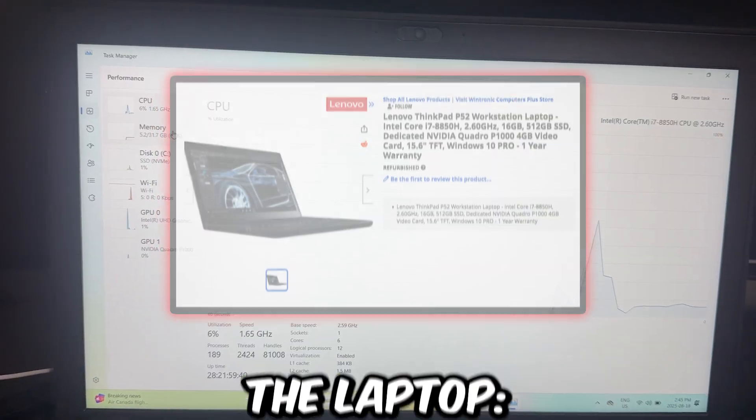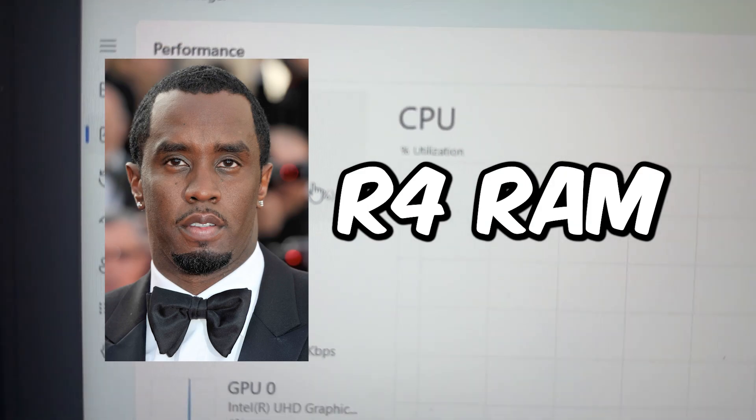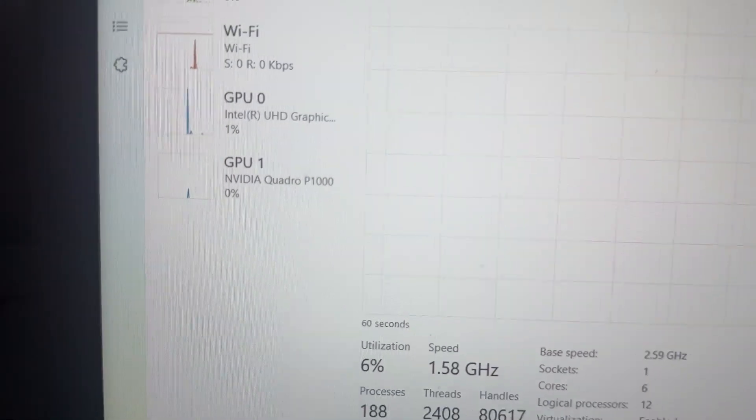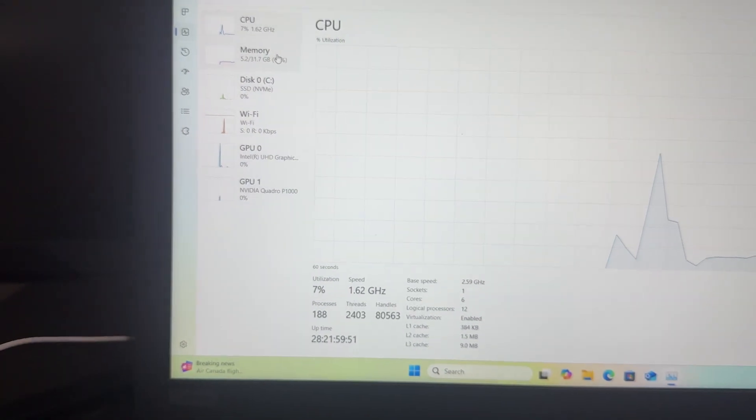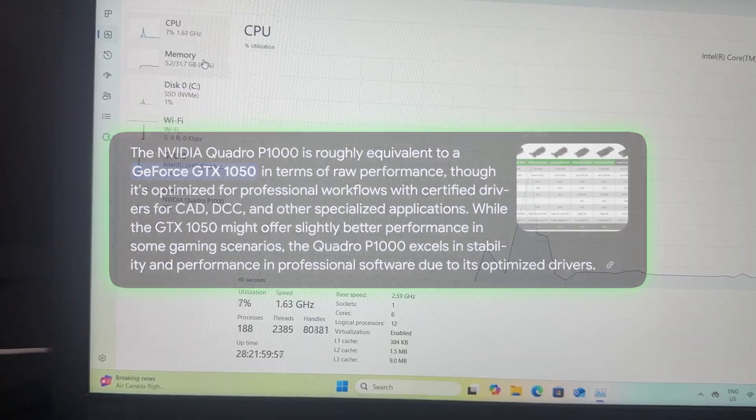As you guys can see, this is some random ThinkPad laptop with an i7-8850H CPU, 32GB of DDR4 RAM, UHD graphics, and an NVIDIA Quadro P1000. This GPU is not made for games — it is a studio GPU — so I think this qualifies as a potato laptop.